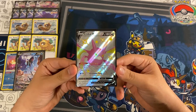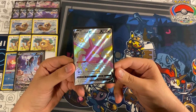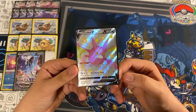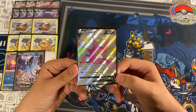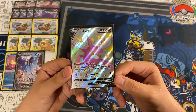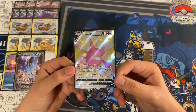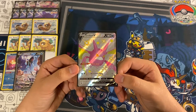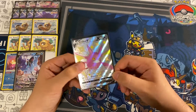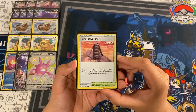The last Pokémon we play is one copy of Crobat V. It can attack with Venomous Fang for one dark one colorless — 70 and your opponent's active is poisoned — but we don't ever want to be in that situation. We use this mainly for the ability Dark Asset: when you play this Pokémon from your hand onto your bench during your turn, you may draw cards until you have six in hand. Very good if you have a small hand, or if you can thin your hand down, find this, and bench it to draw cards. Then you can use a supporter, use Industrious Incisors — there are even more ways to draw cards.